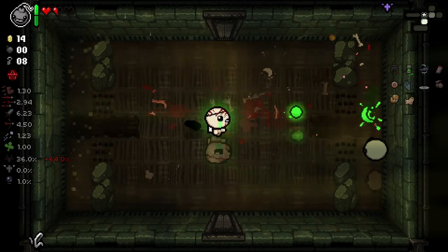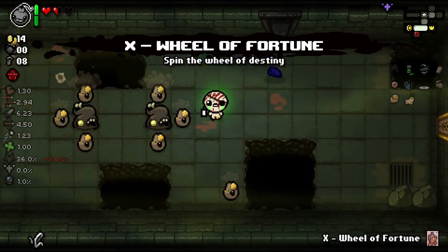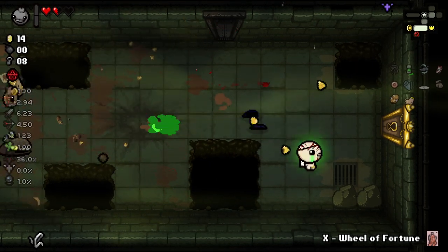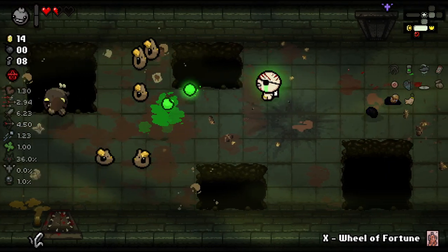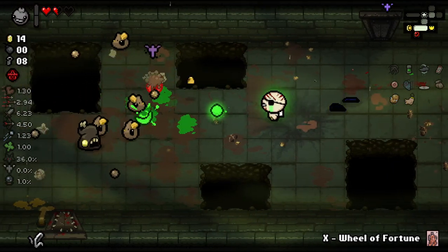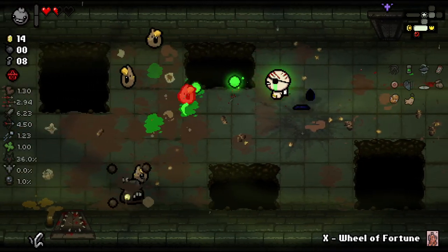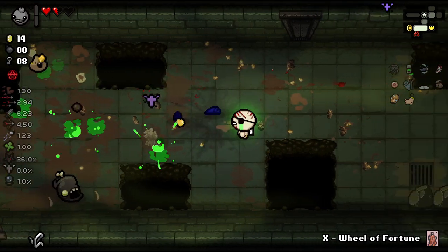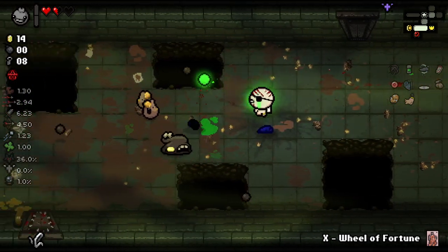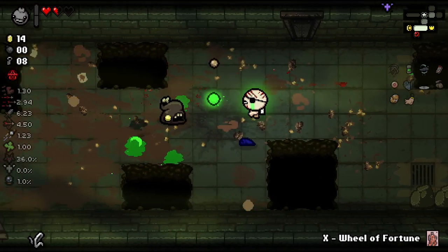That was pretty much a guarantee. So, we're not getting Devil Deals or Angel Deals this run at all, unfortunately, because I just keep getting hit. But then again, I'm getting some really hard rooms here, so I feel like it's not really my fault. These little shits are quite annoying. Are these little corn dips modded or not? Because they feel really vanilla. But I feel like they might be modded.